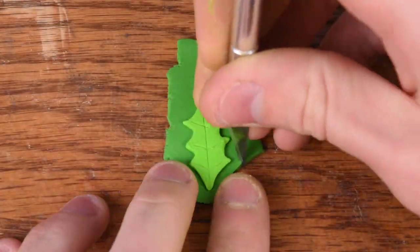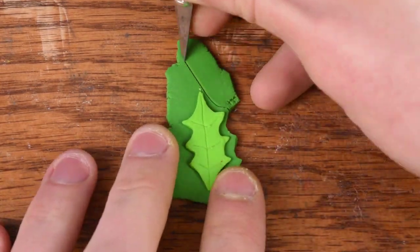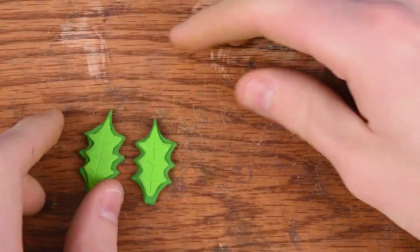On the outside of that leaf we need some darker green clay. You basically just have to follow the shape of the leaf but a little bit wider from the sides, and it doesn't have to be perfect — anything pretty close works.